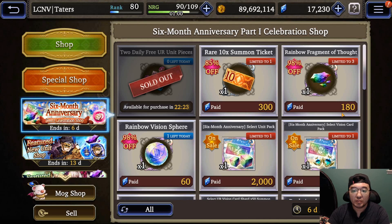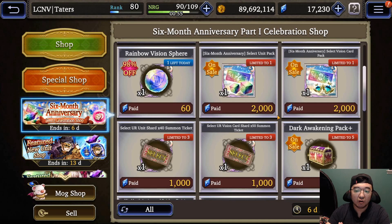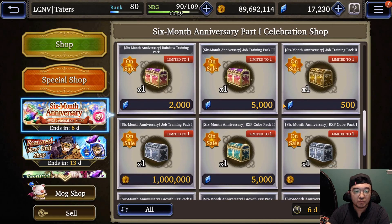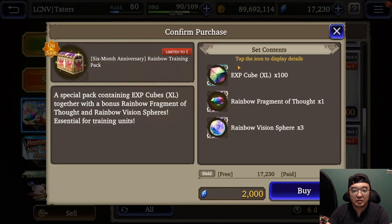This is a free-to-play account, so I'm not going to cover any paid stuff — I will discuss all of that on my spenders account. We're going to look at anything using free gems. The six months anniversary rainbow pack: definitely don't buy this, it's probably not really worth it because they just gave us tons of this stuff. Maybe if you really want it and have excess gems, but personally I wouldn't recommend it.